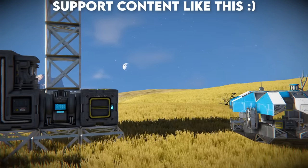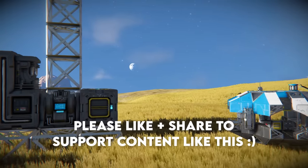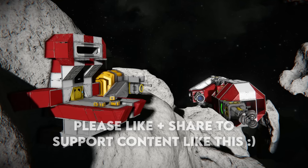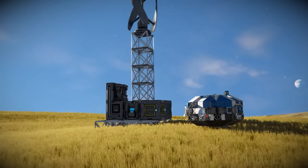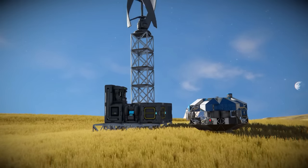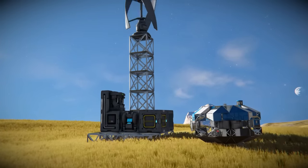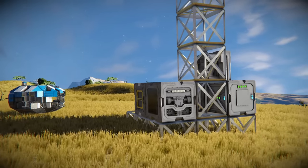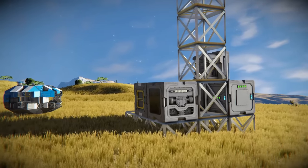This page is best applied to planetary starts as the focus will be on installations, but many points can also be implemented for space stations and asteroid bases. Most players' starting platform resembles something like this: a basic foundation with a wind turbine tower and machinery cobbled together. It works and it gets you through the early game, but let's dive into building on this initial foundation.